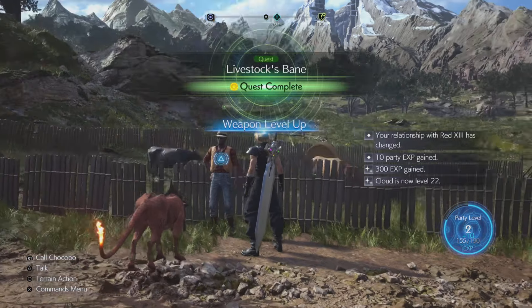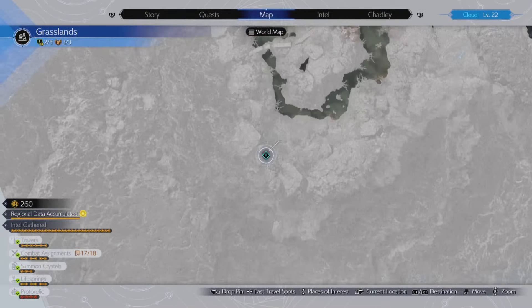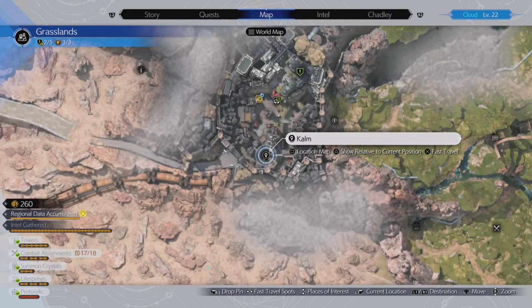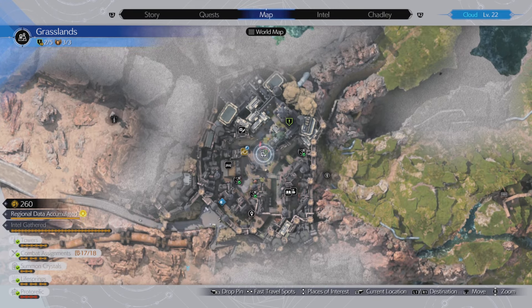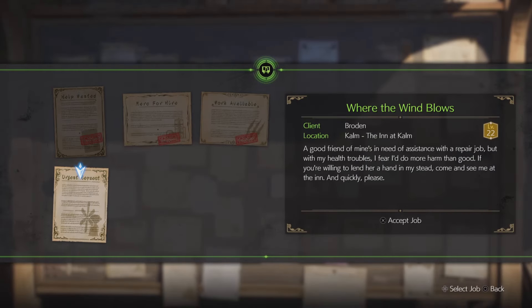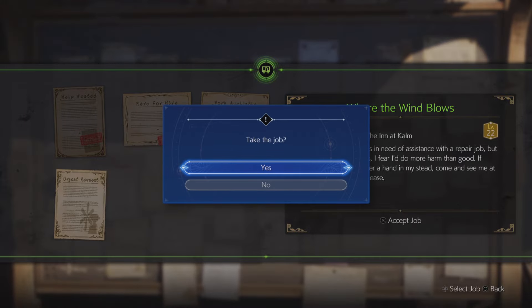After you finish completing that, the quest is going to update. That boar is going to get a new quest. We have a new side quest after you complete that. You can only get this fourth quest, which is called Where the Wind Blows, by completing the other quest.